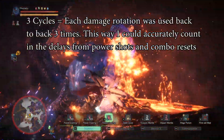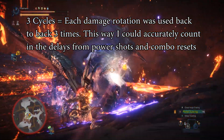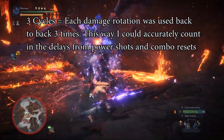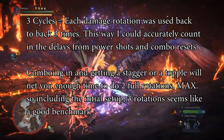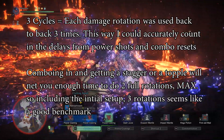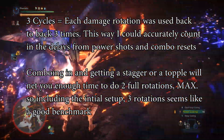The way I ended up testing the cycles was pretty obvious — I did 3 cycles of each rotation, trying to be as fast as I could, even using macros to do some of it because I wanted to be as tight as possible. We did 3 cycles because that's the most you're ever going to get in on a single monster if you do a combo, topple it, and then 2 more complete combos.